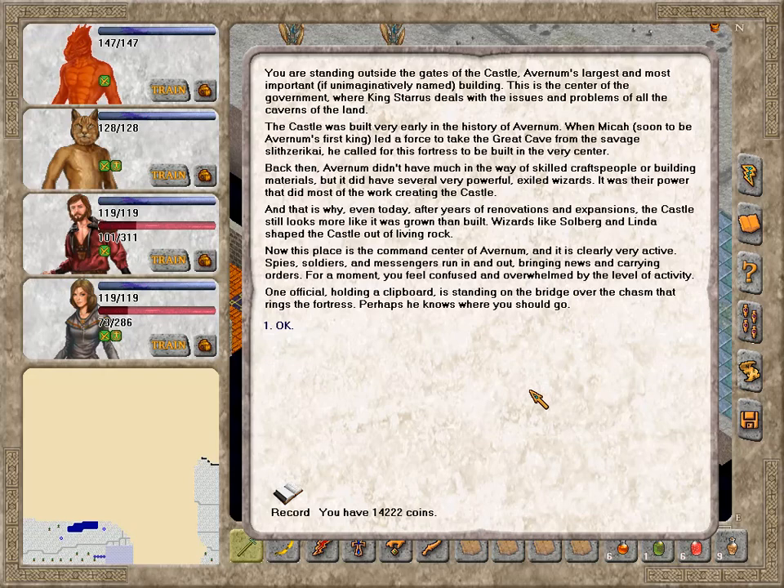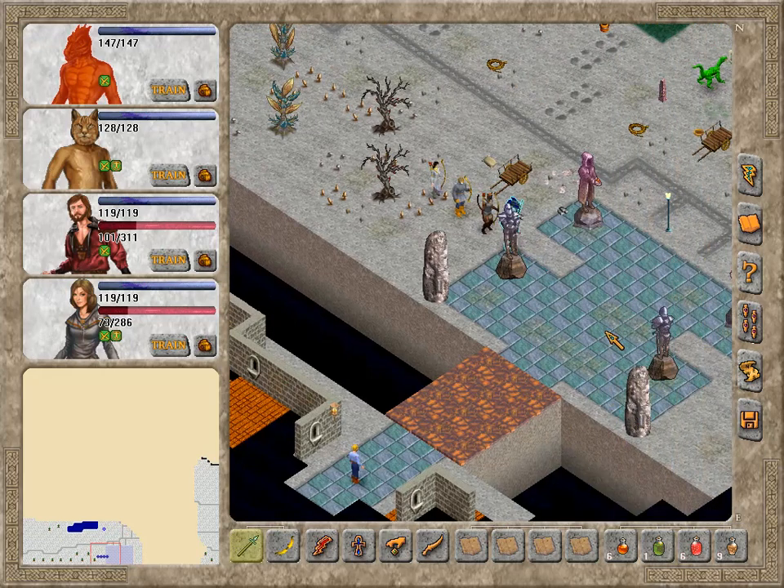This is the center of the government, where King Staurus deals with the issues and problems of all the caverns of the land. The castle was built very early in Avernum's history. When Micah, soon to be Avernum's first king, led a force to take the Great Cave from the savage Slithzarikai, he called for this fortress to be built in the very center. Back then Avernum didn't have much in the way of skilled craftspeople or building materials, but it did have several very powerful exiled wizards — their power did most of the work. Wizards like Solberg and Linda shaped the castle out of living rock. Now this place is the command center of Avernum, clearly very active — spies, soldiers and messengers run in and out. One official holding a clipboard is standing on the bridge; perhaps he knows where you should go.